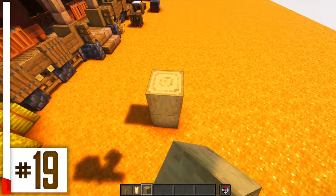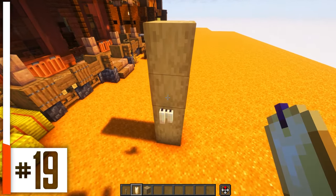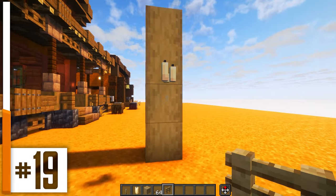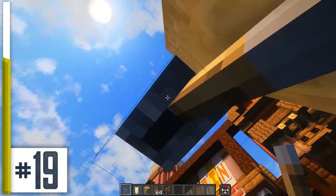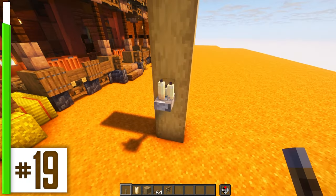Have you ever had a pillar and a bunch of candles that you wanted to hang on the side of the pillar, but never had a good way of attaching them? A fence is just so big and bulky. Instead, take a lever, go underneath like so, and bam — you've got a much smaller, much more lightweight candle holder.